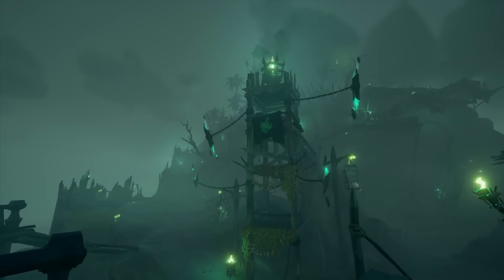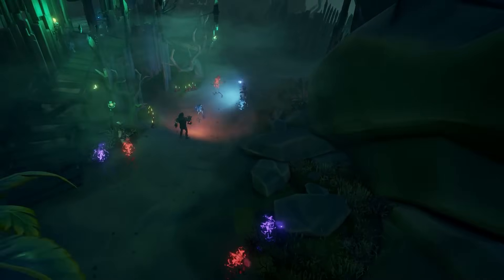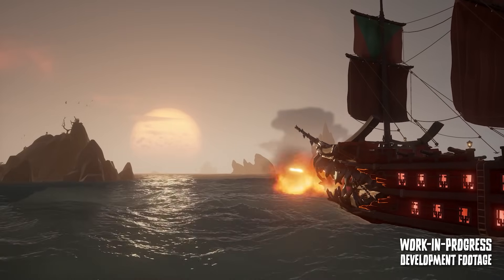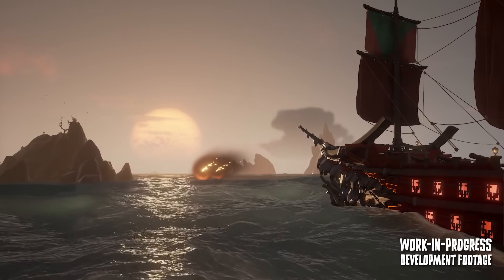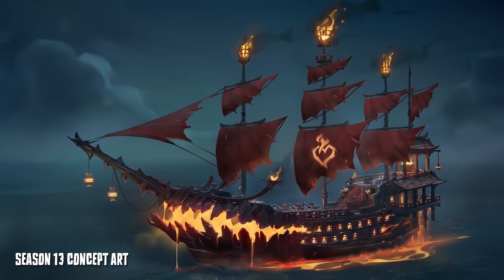I'd also hazard a guess that you can do the Fort of the Damned with this too, since you can activate that when another world event happens. I'd be interested to know if the Burning Blade can be krakened or attacked by Megs — I'm thinking yes to both. The ship is also a work in progress, so it looked a bit janky in the video, but it should have the triangular sails based on the art they showed off.